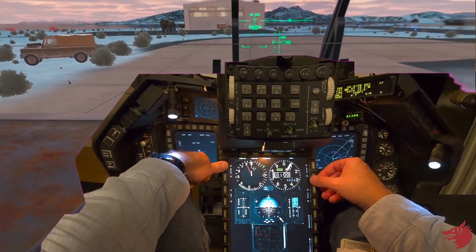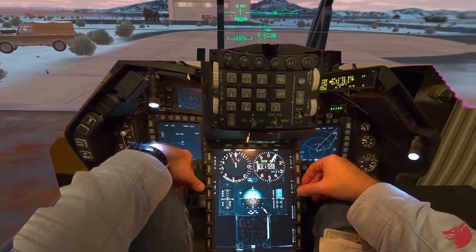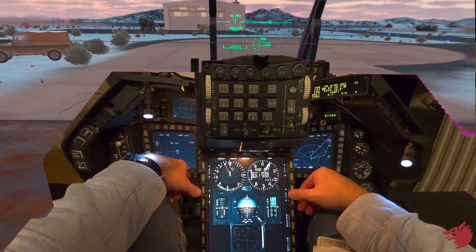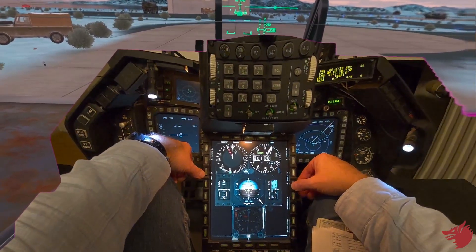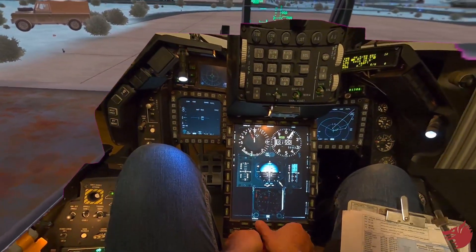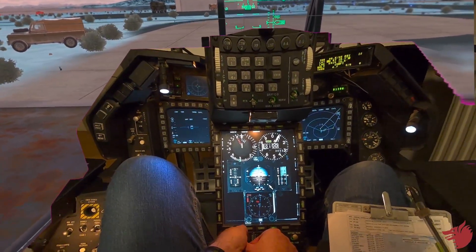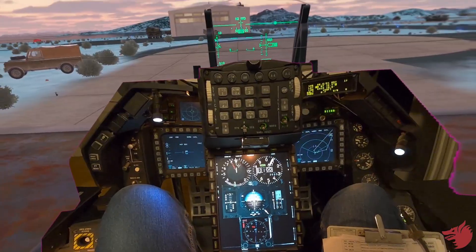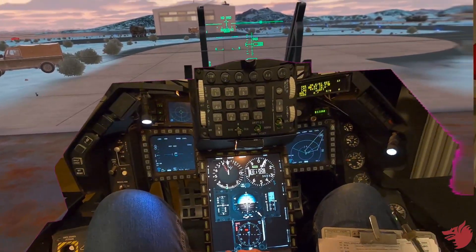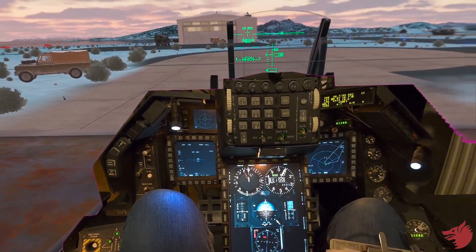We set QNH which is 3003 for Bodo elevation. We set the MAC index for 300 knots for departure. There is a problem — the wrong one is in cold, so this will need to be fixed. We increase brightness on the HSI because it defaults to very, very dim. The flags on the HSI are because the INS is still aligning.